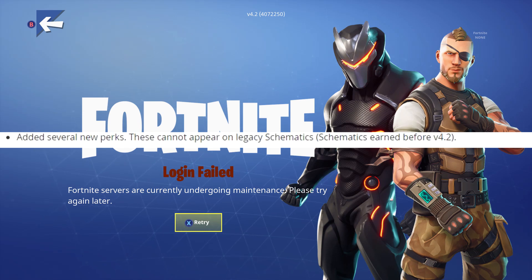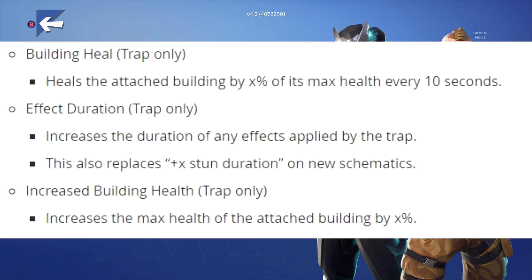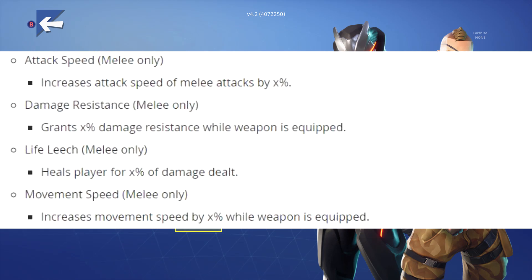There are three new perks for traps: Building Heal — heals the attached building by X percent of its max health every 10 seconds; Effect Duration — increases the duration of any effects applied by the trap (this also replaces the old plus-X stun duration on new schematics); and Increased Building Health — increases the max health of the attached building by X percent.